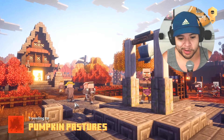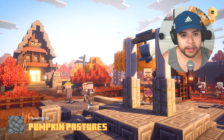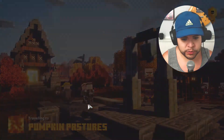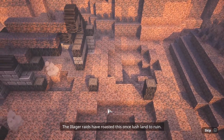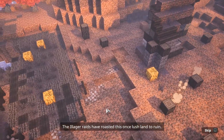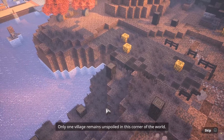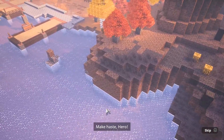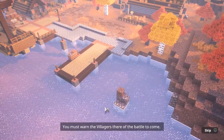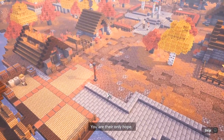Let's see what else is happening in the world of Minecraft Dungeons. We still don't know what this guy's plan is — the Arch-Illager — but I'm sure we're going to find out soon. The Illager raids have roasted this once lush land to ruin. Only one village remains unspoiled in this corner of the world. Make haste, hero — you must warn the villagers there of the battle to come. You are their only hope.